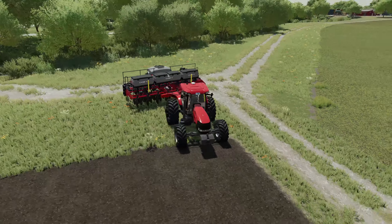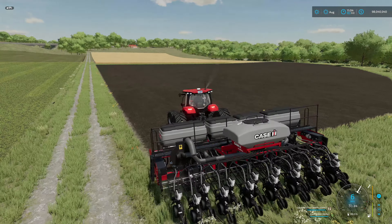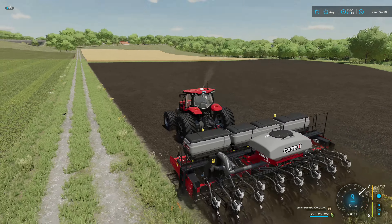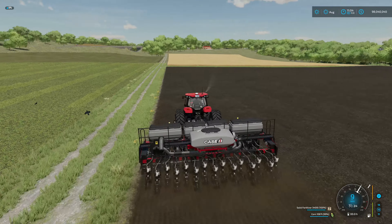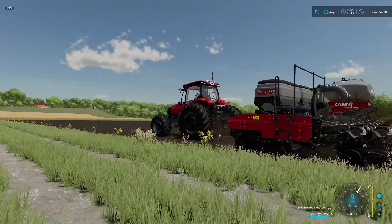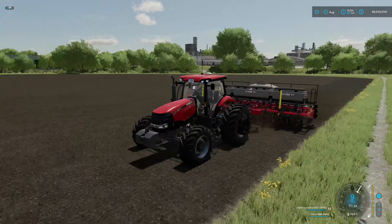In total, the smaller version holds 1,090 liters of seed and 3,400 liters of solid fertilizer. We've got a nice prepared field here — let's turn it on and set it off. It even sounds good — listen to it go. What a cool machine! And you'll be able to see the tractor pulling it in a few days, so stay tuned for that.